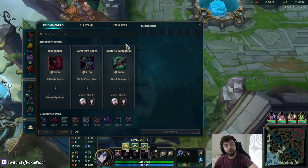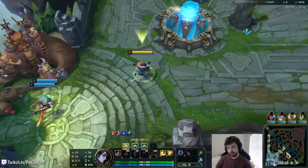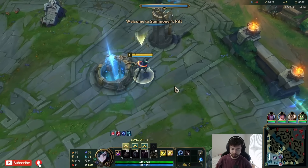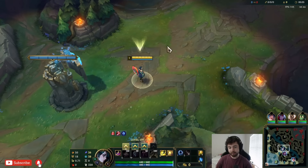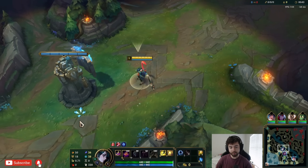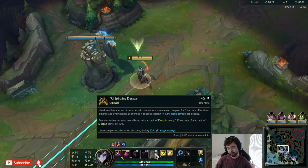Hey everybody, welcome to the next commentary. Today we are playing Huey on the PBE. He just came out and the map is different and items are different — lots of changes. To go over his stuff in the simplest terms: he has nine basic abilities because each ability when you cast it has a Q, W, or E follow-up. R cancels the ability. Q has three abilities, W has three, E has three. Your R is just your R. Your Q is damage, W is utility, E is crowd control.